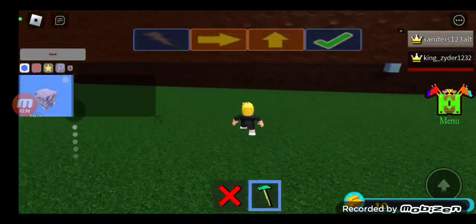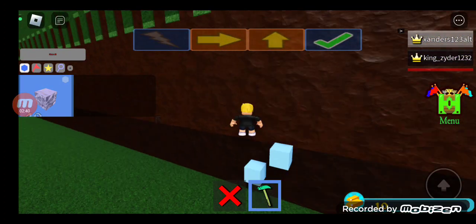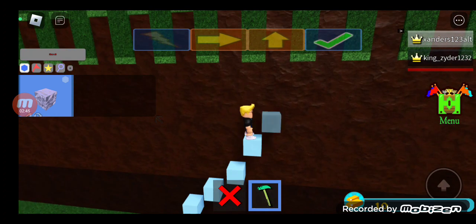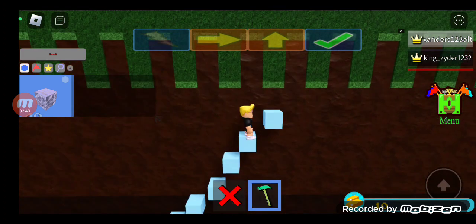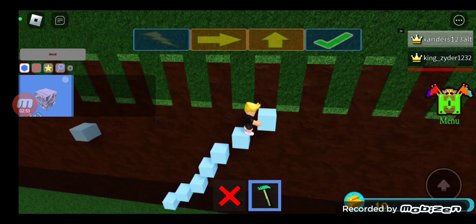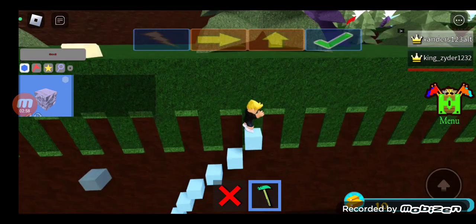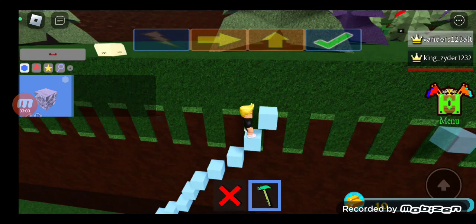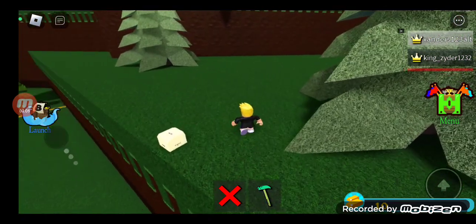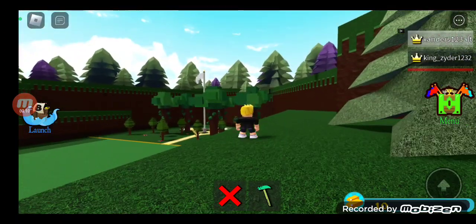It will be on the wall over there, so we just have to go over there and build a staircase or something similar. This might take a while to do this quest. But after you get up, click it again — it will appear on the flag up there.